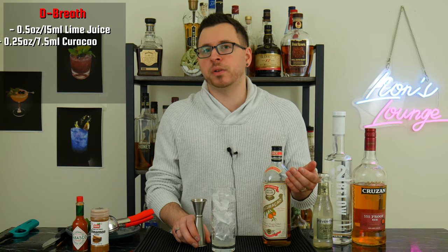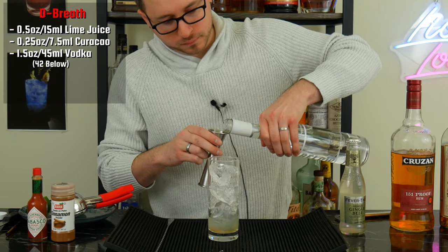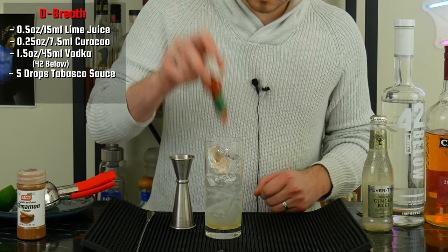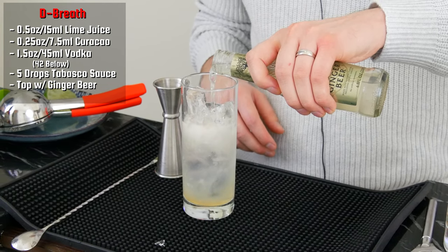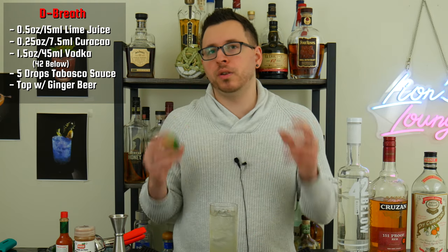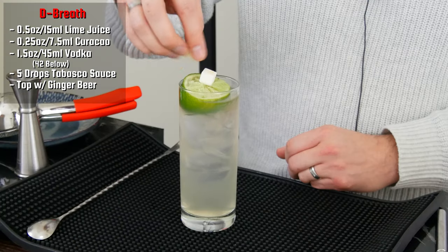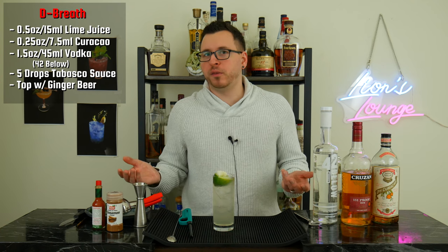Next, add a quarter ounce or 7.5 milliliters of curaçao or triple sec. Then an ounce and a half or 45 milliliters of vodka — I'm specifically using 42 Below vodka, which is made in New Zealand from volcanic spring. Then for some extra spice, add three to five drops of Tabasco sauce. Lastly, top this up with some ginger beer, but leave a little room on top so you can add that lime wheel. Give it a quick stir to combine. Now, this last part is optional — if you're going to do it, please be very careful and have a fire extinguisher handy. Take your discarded lime husk and drop it in the glass, then add two sugar cubes, soak them with some 151 rum, and now for the part you've all been waiting for — let's light this thing.